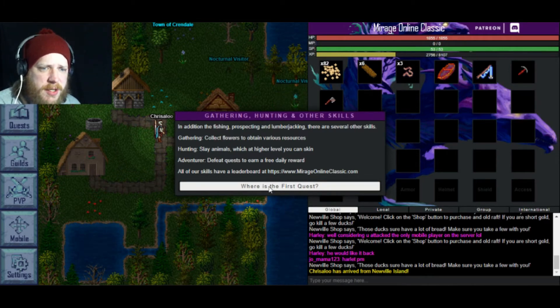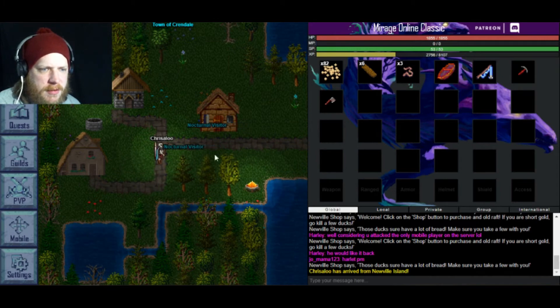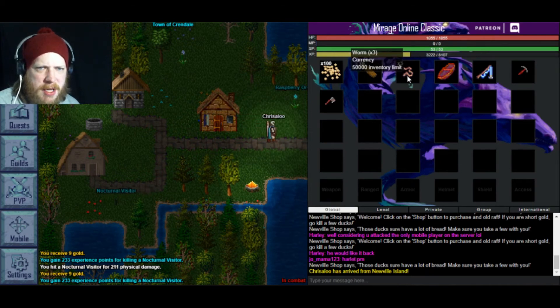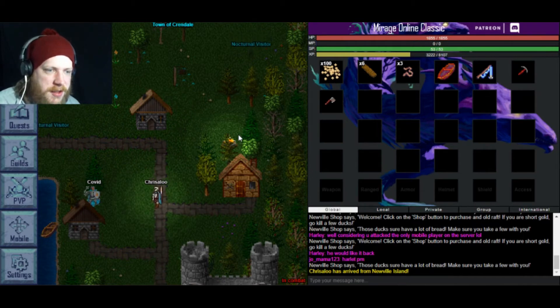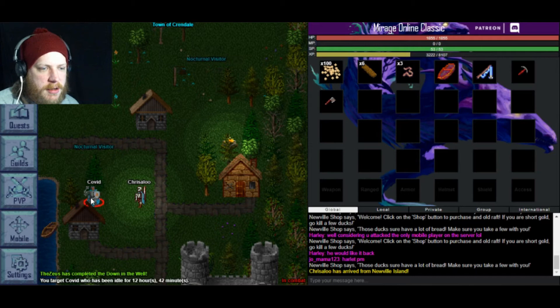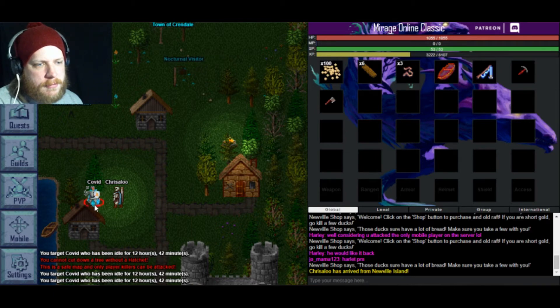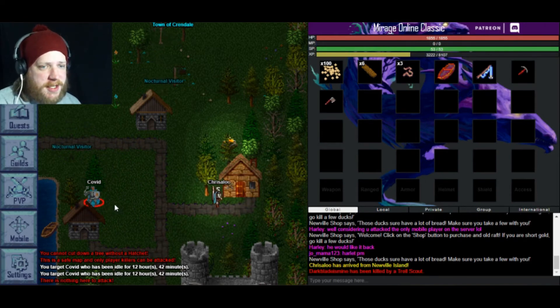In addition there's fishing, prospecting, lumberjacking, and several other skills. Collect flowers to obtain various resources. Defeat quests to earn a free daily reward. Arriving in the city of Crendale, you can find your first quest by going to the well on this map. What am I picking up? Worms? Nocturnal Visitors? There's a guy named Kovid on this island.